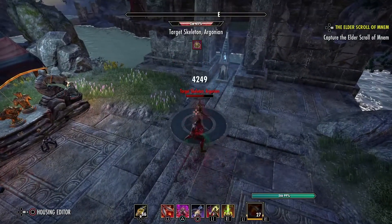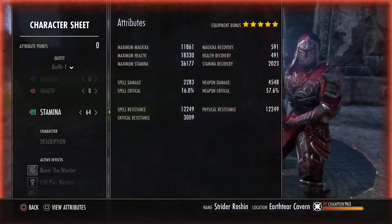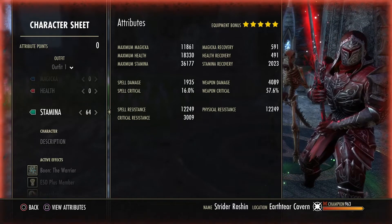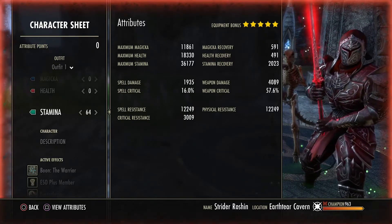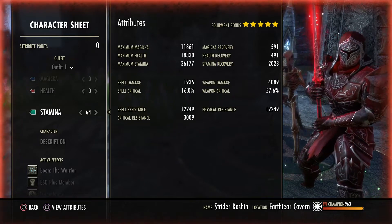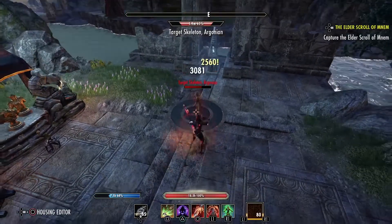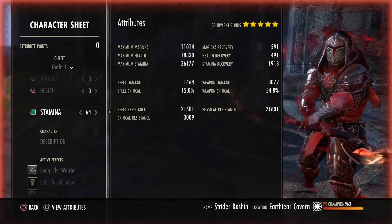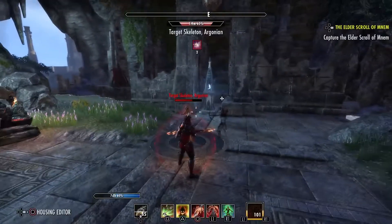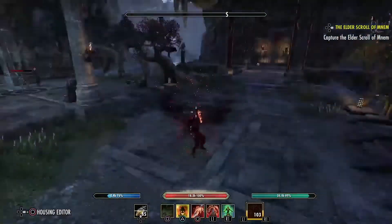When it comes to crit chance you're looking at 57.6 percent. Crit resistance is 3009. For spell and physical resistance you're looking at 21.6k. I'm a Nord, so that gives me some extra mitigation.